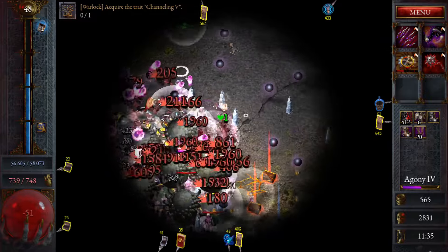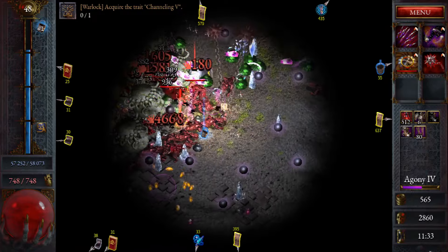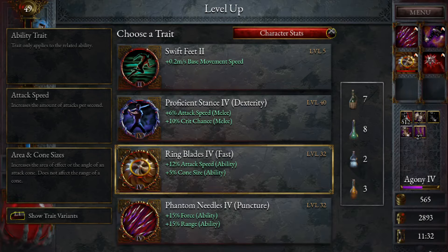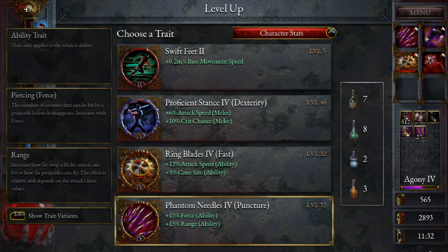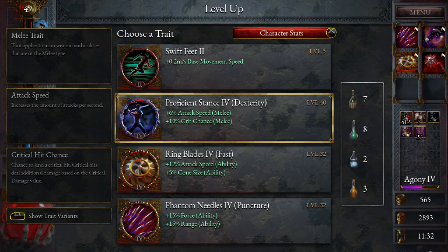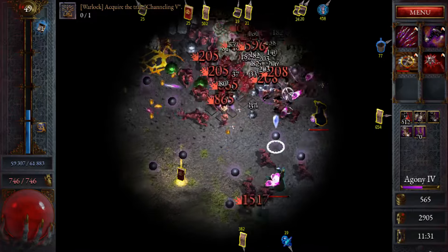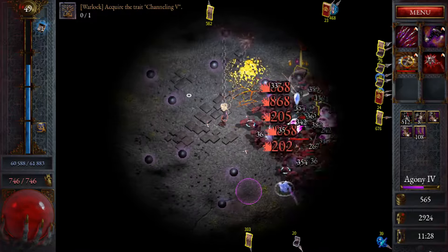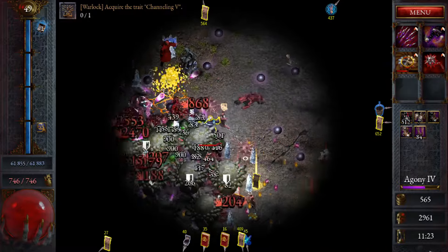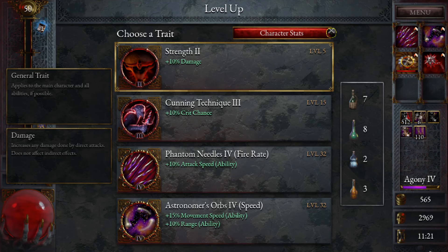Where do we want to go? We do want to take the stance at some point — probably crit, or for some range. I don't think we need range — let's take the stance here. This has been a pretty cool run so far. This build is pretty consistent — I've done a couple of runs with it now.